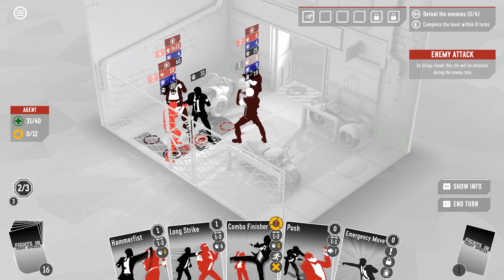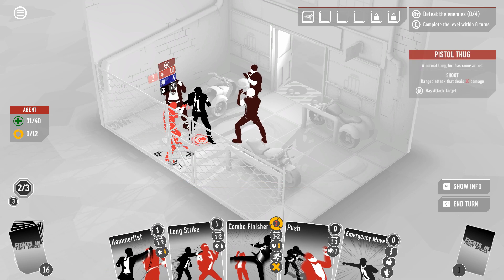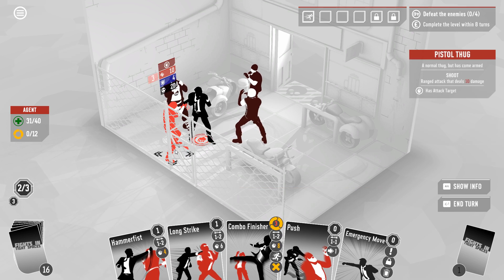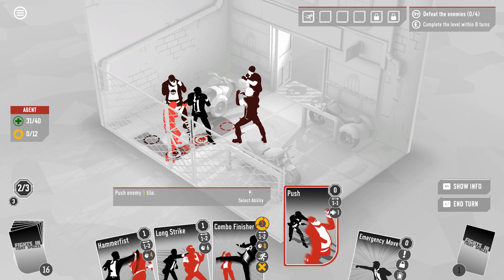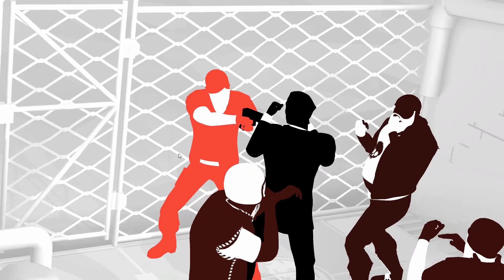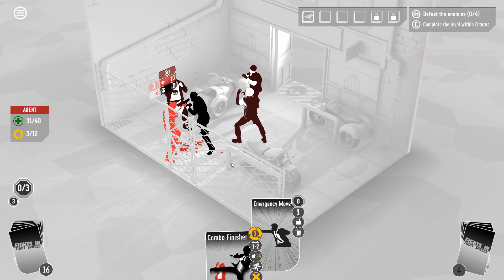Don't love using our emergency move so early but I don't think we have a ton of choices here. Let's throw up a couple of attacks first. We tap this guy with both long strike and hammer fist and then emergency move out of the way — or actually what we should do is push, since we need to do the push in order to get enough damage through because of the shield he had on him. We'll go ahead and do that and then emergency move to here — that ought to drop him if I'm not mistaken.